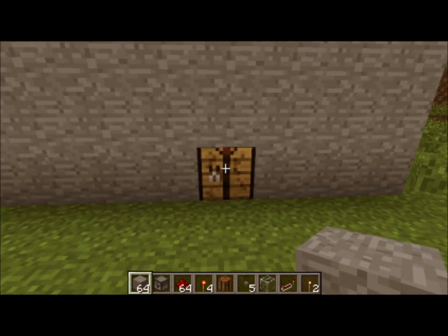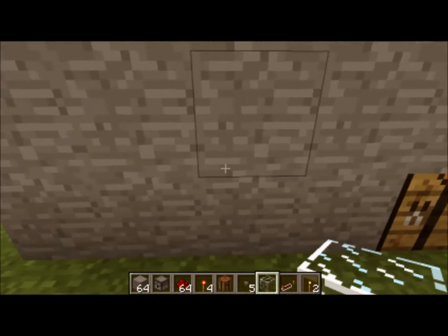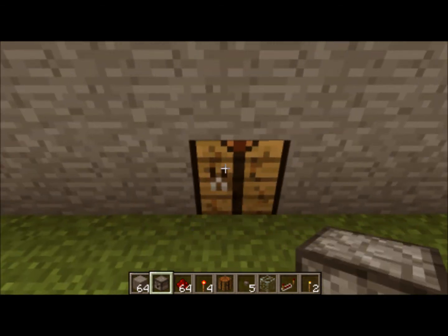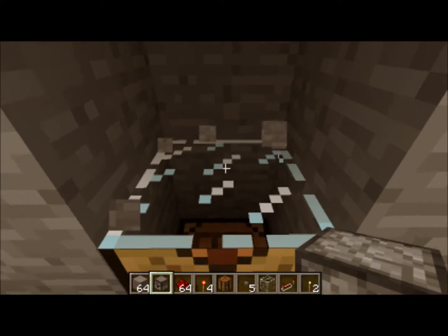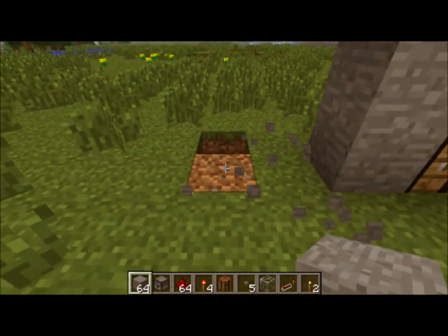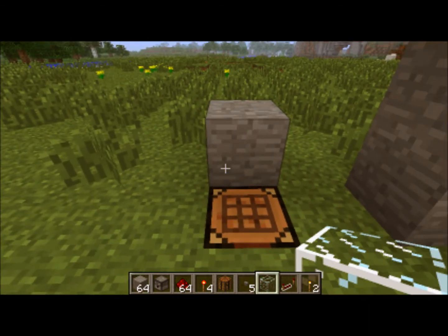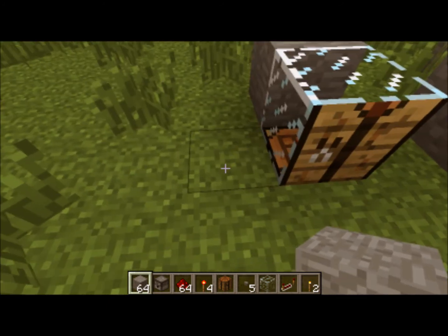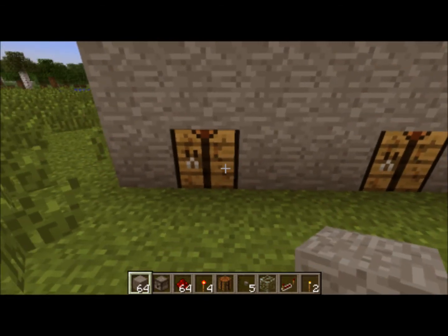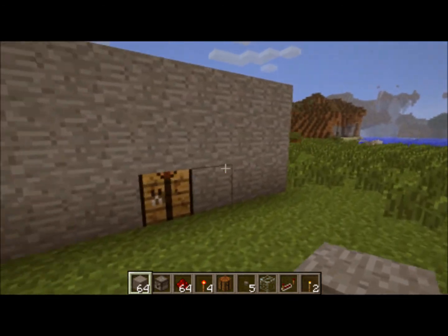Do you have a friend who puts their crafting table in the wall of their house like this? Well, you can trick them using this mod. When you click on it - see what happened? It's not actually a crafting table, it's a one-way glass block. You break the wall around where their crafting table is going to be, put the crafting table down, put one block behind it, place the one-way glass, then fill it in. It looks like their crafting table is in the wall, but they'll click on it and get very, very confused.